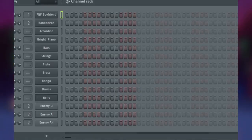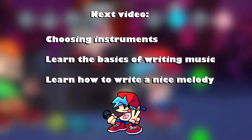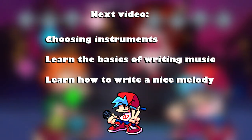In the end, what do we have? The voice of BF, the voice of the opponent, and instruments. We are ready to create a composition. In the next video, we'll talk about choosing instruments, learn the basics of writing music, and learn how to write a nice melody. That's all. Share this video with your friends, like and subscribe to the channel. Hope this tutorial was helpful. Good luck and goodbye.